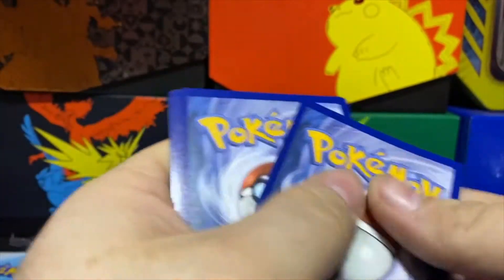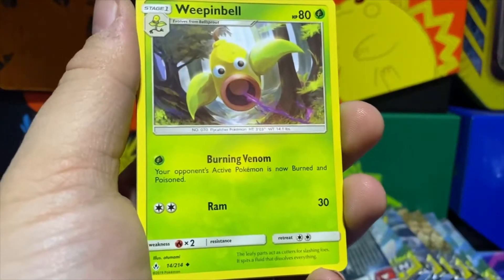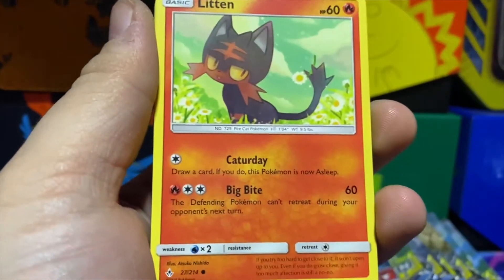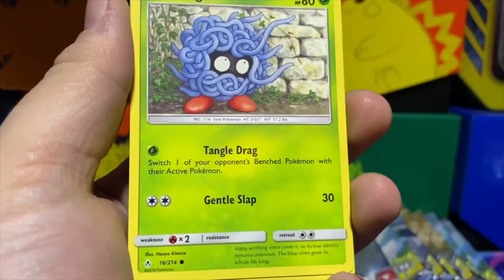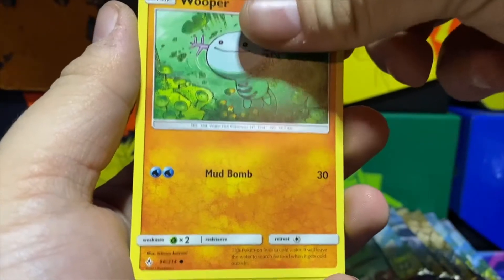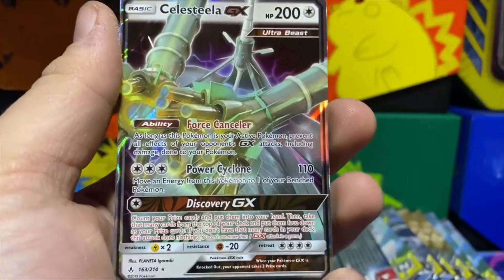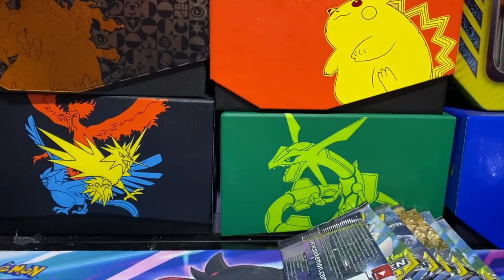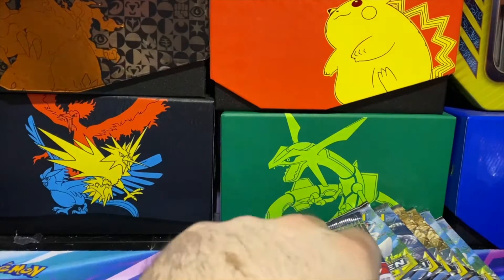Leaf Energy, Weepinbell, Surprise Box, Torracat, Litten, Krabby, Tangela, Oddish, Wooper, Goldenrod — and we got a Celesteela GX! There we go guys, that is another pull. GX is GX, can't argue with those. Set that off to the side.